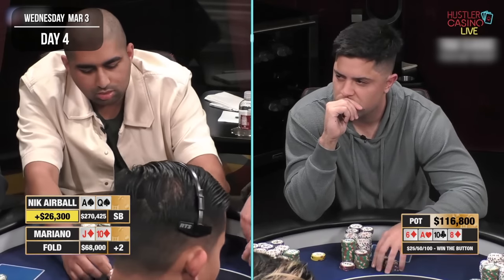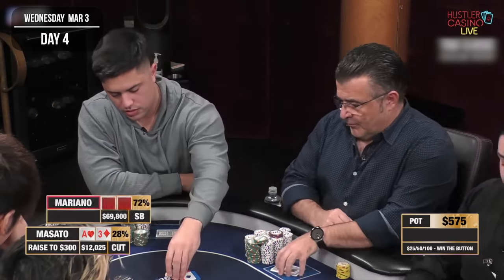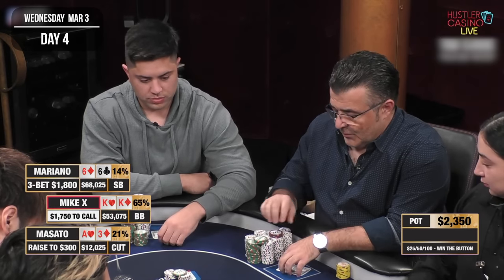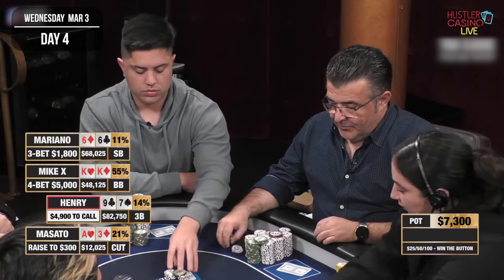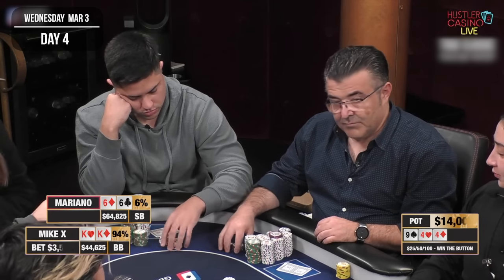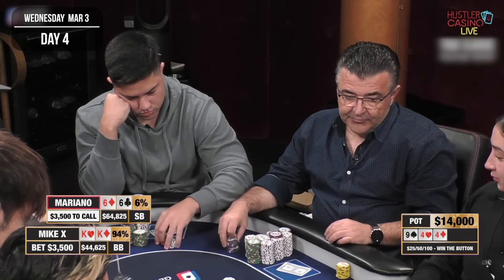Shortly after, Masato opens late position to $300 and I'm looking down at pocket sixes in the small blind. My opponent only has around $12,000 behind, so my hand functions best as a raise — if we get it all in it's probably not great but not the worst since I've got a pair. I make it $1,800. Mike X squeezes to $5,000. Considering we're still beating ace-king, ace-queen, and potential bluffs, I call and see a flop of nine-four-four. Not bad for pocket sixes — if I was ahead pre-flop, I'm most likely still ahead.